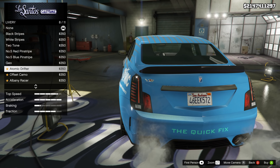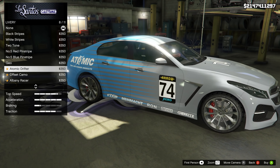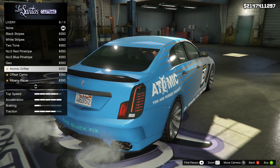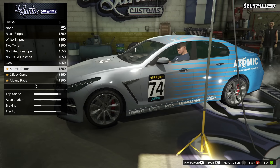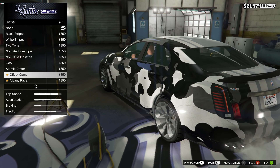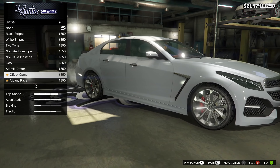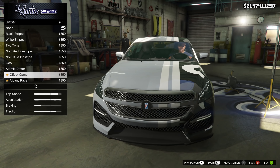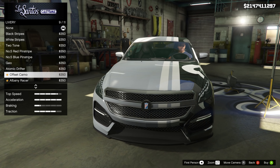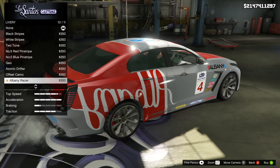The next one I actually really like — that is Atomic Drifter. You've got this super light blue on the back that fades to the main color of the car on the front, with a ton of sponsorships like Chapal, Device, Ron, Mindmock, and Fix-Up, plus 74 on the hood and on the side. One of my favorites, just one I didn't end up using. The next one is Offset Camo, which makes about a third of the car on the driver's side have an interesting camo pattern with two cream stripes near the license plate. It's interesting — I'm not sure why you'd do just a third of the car that color and leave the rest plain, but it is a unique design.